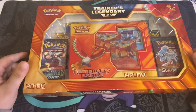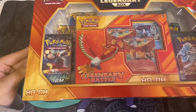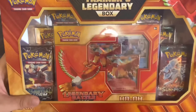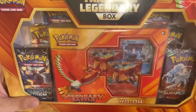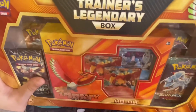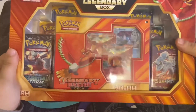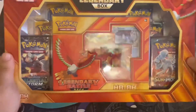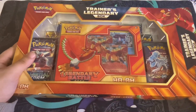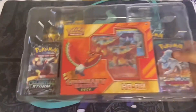The Ho-Ohs that are inside — usually you would get promos inside, but I think these are actual parts of sets and they're not promos, even though normally there will be promos. I'm really excited to get this open. This was a Christmas gift, so thank you very much to my sister for providing me with this treat to be able to share with you guys.